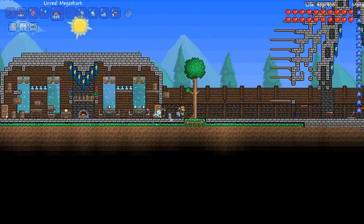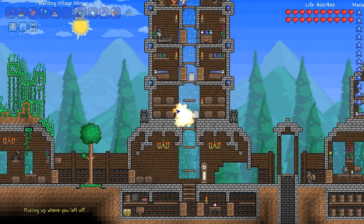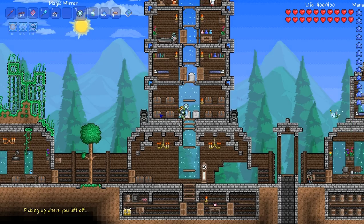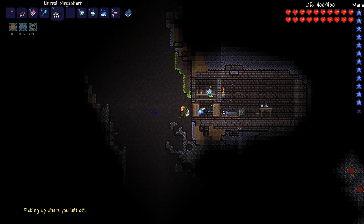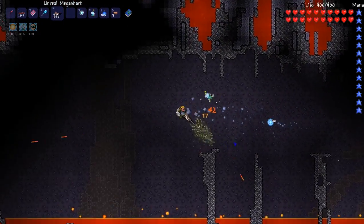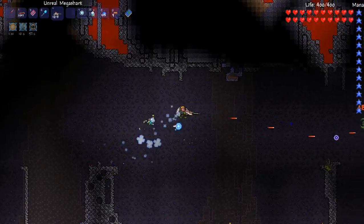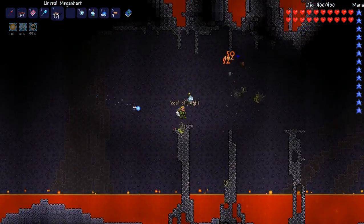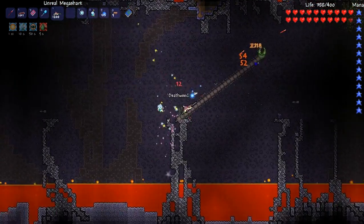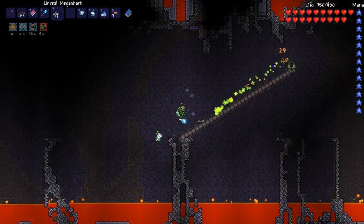You know, the old Mega Shark - let's go kill some stuff with the Mega Shark for a minute, just to see how it feels. We've got something to compare to once I do my magic set. I've got this area down here where I was grinding for souls earlier. It's not going to be nearly as OP using normal bullets - I think crystal bullets are really required to get the most out of this kind of weapon.